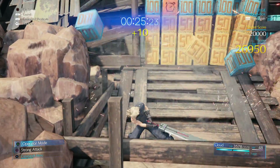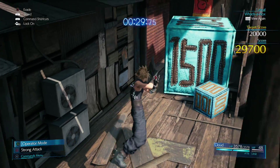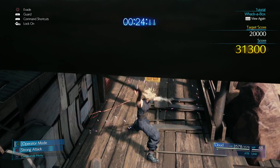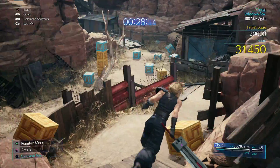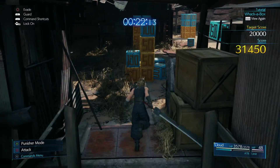In order to break the boxes, the strong attack is going to be superior, but for moving around the area you'll be walking too slowly in Punisher mode, so make sure you switch back to Operator mode when there are no crates nearby to break. And there we have it — we've broken the score of 30,000 points, sitting at 31,000 plus, and we've still got 28 seconds left on the clock. As long as you follow these strategies, it's really simple.